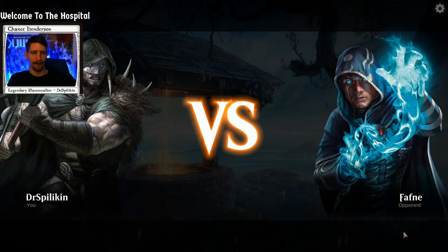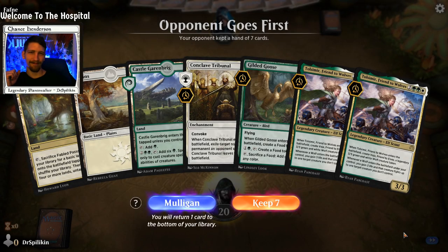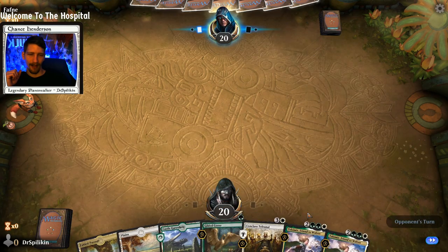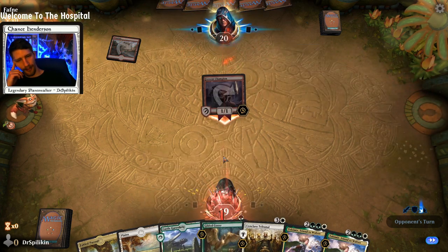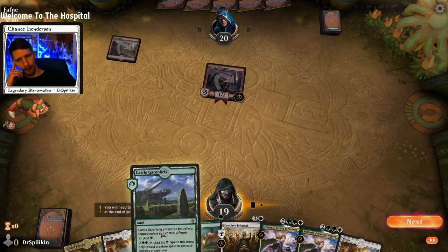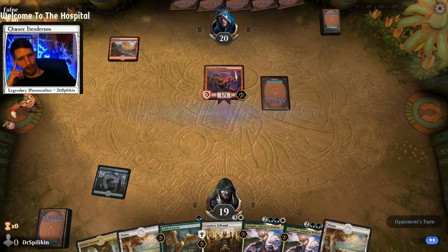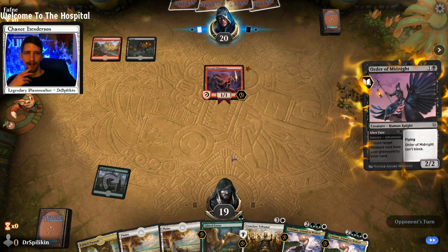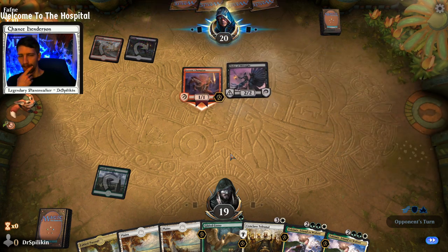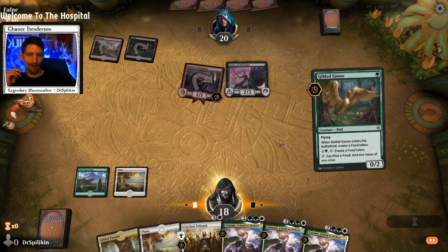Fafnay is our next opponent. I do love me some Tolsimir. Even though we can't get the goose down turn one, which is unfortunate, we'll lead with Catle Garenbrig. Our opponent is playing knights — aggro knights. We're only going to draw a Tolsimir for now.